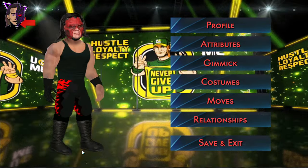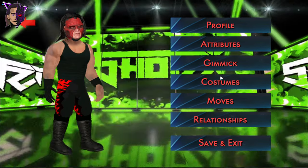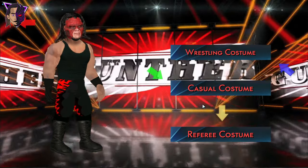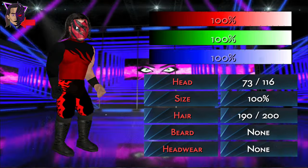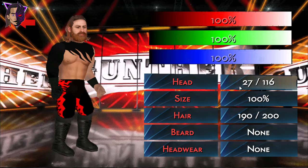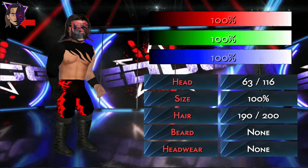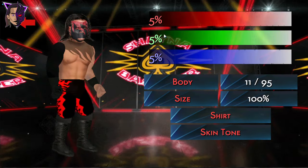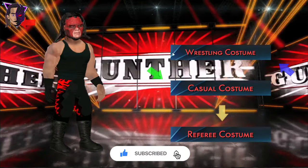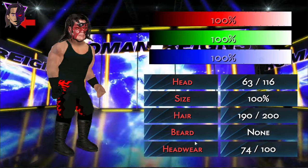And then we have the Big Red Machine Kane, and Kane has four attires added to him. This is his latest attire, and we have this masked Kane — also another mask of Kane — here is this one, just need to change the color a bit, this one, and also another mask of him, which is this one.